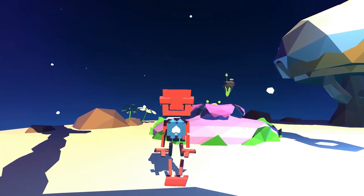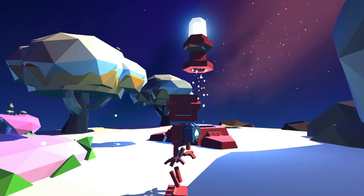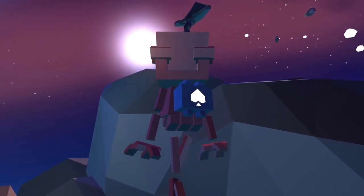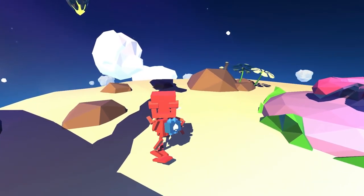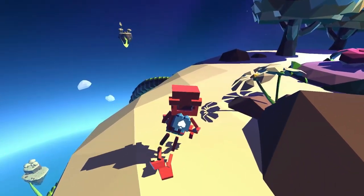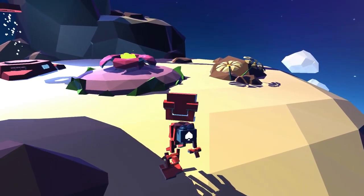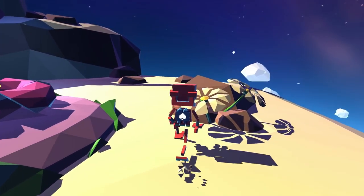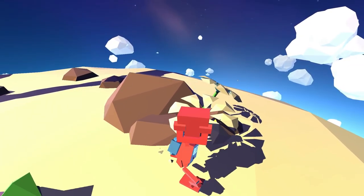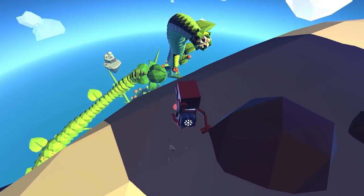All right ladies and gentlemen, boys and girls, welcome back to some more Grow Home. We have a few islands to tend with here. Let's see what we can get our hands on today. We've got a hang glider currently, but I think I'm going to take a flower — I really like the parachute aspect of the flower actually.